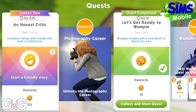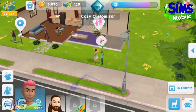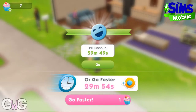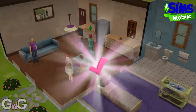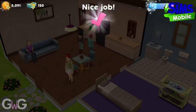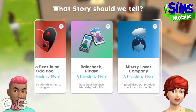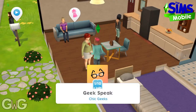Part three: start a friendly story. Click on a Sim and select the option 'Make Friendly Introduction' first. Then on the same Sim select 'Beginner Friendship' to start the event. Once the event is complete you will get the option to choose which story to tell — select one of the options, it doesn't really matter which one you pick. And that will complete the task.